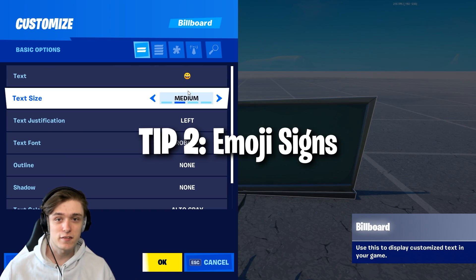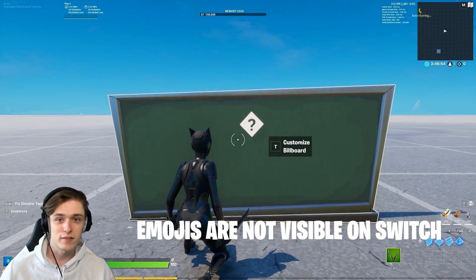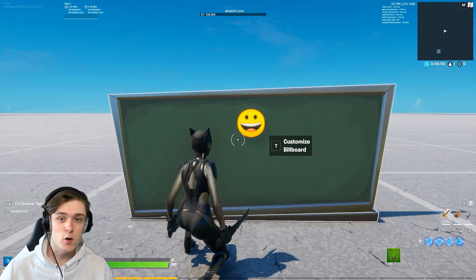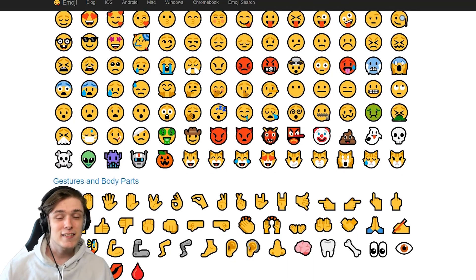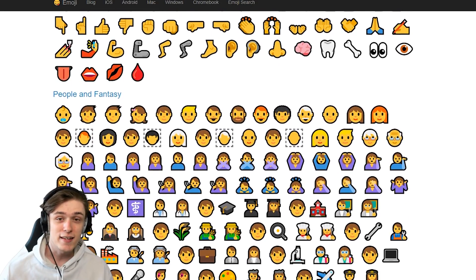The second tip is emojis on signs. You might not know this, but you can actually use emojis on signs. What I do is look up the emoji page getemoji.com. For instance, you can pick the key emoji, put it on a billboard, and now you have a key in your map.